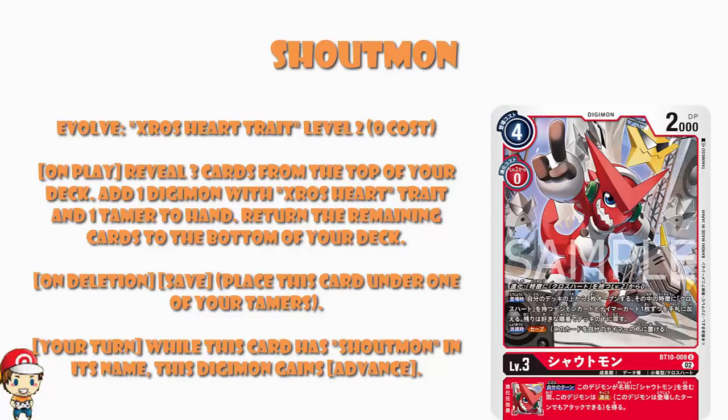This seems like a really good card. It's got the search on play, which is great. It's got Save on deletion, which seems good. And it can have Advance, which is clearly good. But again, we're not 100% sure exactly what it means by the evolution skill — that might make the card a lot better, but it's a question which remains. We've seen a million level 3s that can digivolve from a level 2 for zero cost — evolve from a Crossheart trait level 2 for zero cost. I'm assuming that means level 2s with Crossheart have something else going on, but we've not seen any of them, so we don't know.